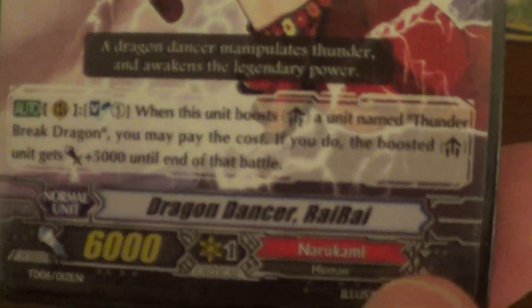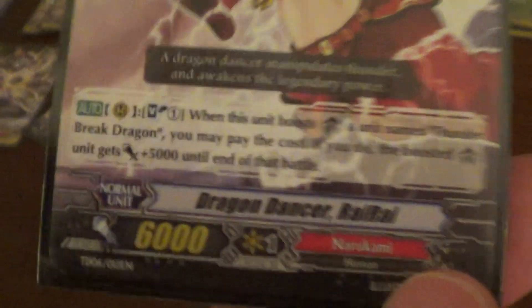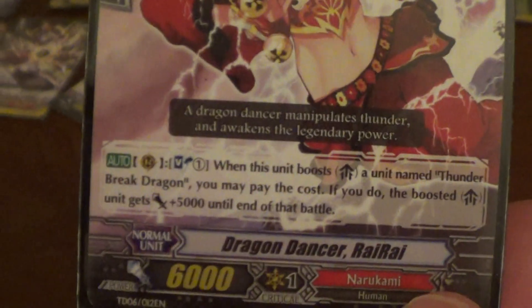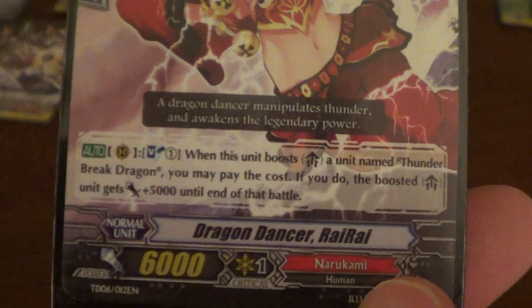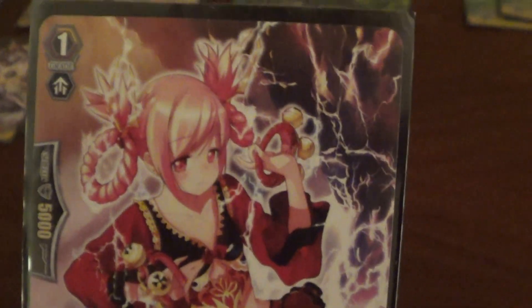Grade ones: we have two Dragon Dancer Riris, and you'll understand why I only use two of her. What she does is really simple — on rearguard, when she boosts Thunderbreak Dragon, the boosted unit gains plus five. So during limit break, that makes Thunderbreak a 26k swinger. Pretty straightforward, nothing really unique there.